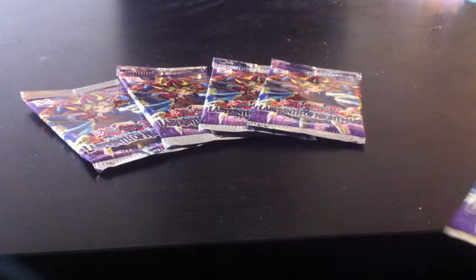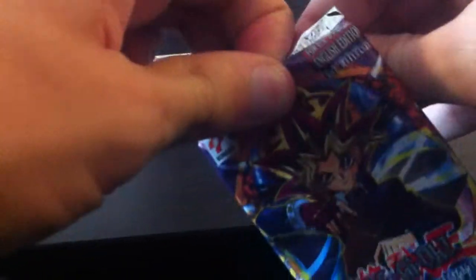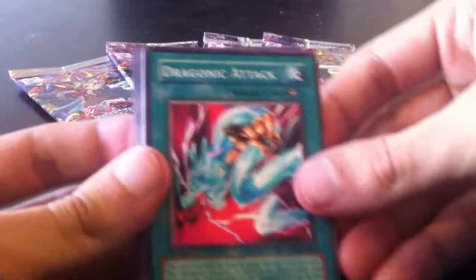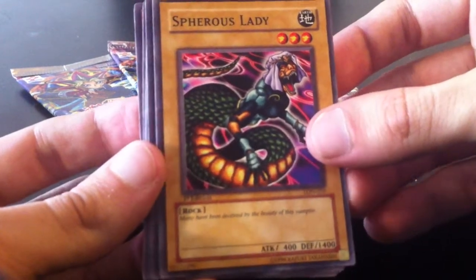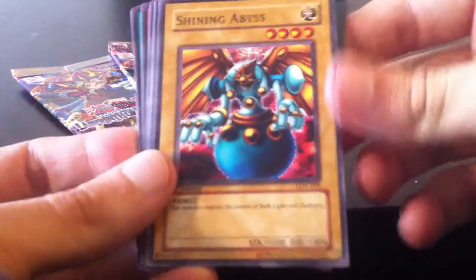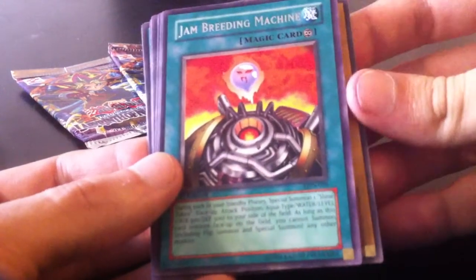Anyways, let's go ahead and open up these packs. So pack number one — let's hope that I can get two good rare pulls out of this whole set. Here we go. Dragonic Attack. Spherous Lady — doesn't look like a sphere, looks like a snake. Fusion Gate. Shining Abyss. And Jam Breeding Machine.